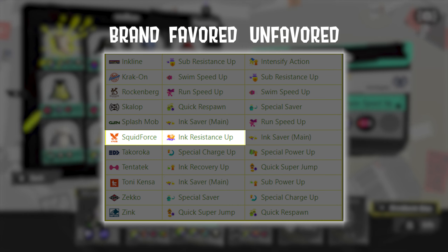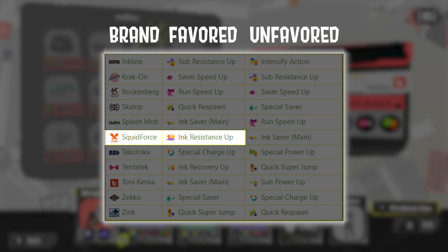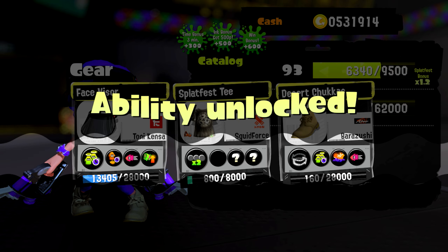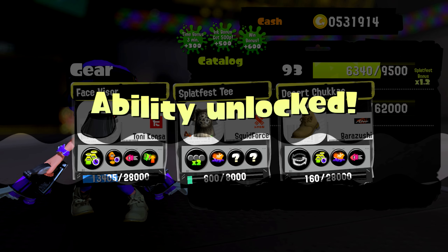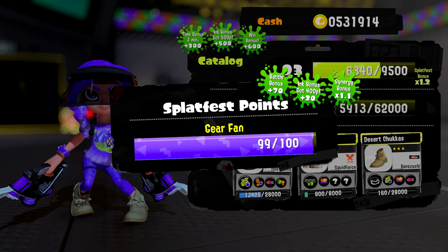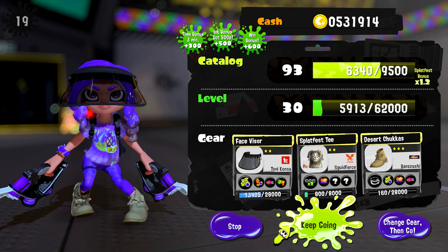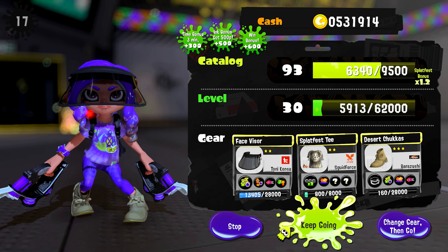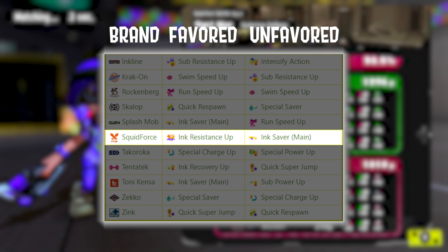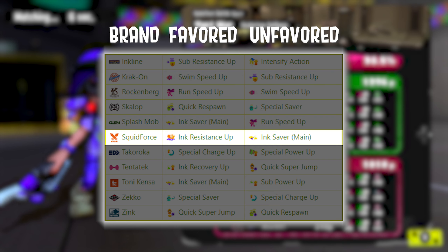If we look at this chart, it says that Squidforce's favorite ability is Ink Resistance Up. In fact, it's 5 times more likely to roll the favorite ability. I just finished a game and my shirt is about to level up, so let's see what we get — oh look, it's Ink Resistance! Do keep in mind that while every brand has a favorite ability, each one also has an unfavorability, which you have a 0.5% chance of rolling. So it's unlikely I'll be rolling any Ink Saver main slots on this shirt. If you guys want to see a full chart of what every brand is likely and unlikely to roll, check the link in the description.